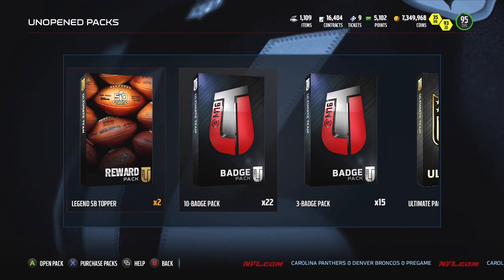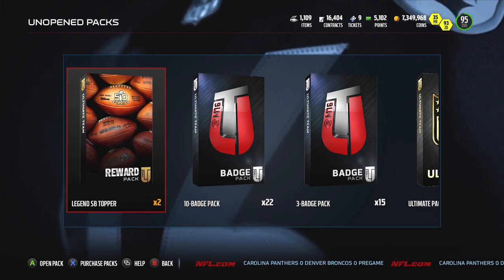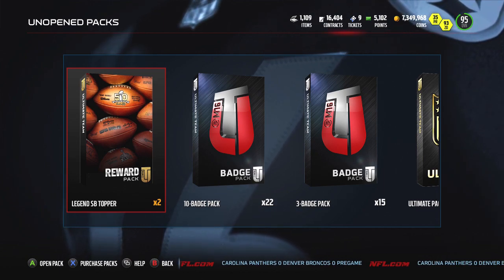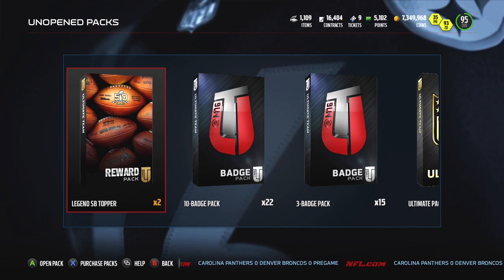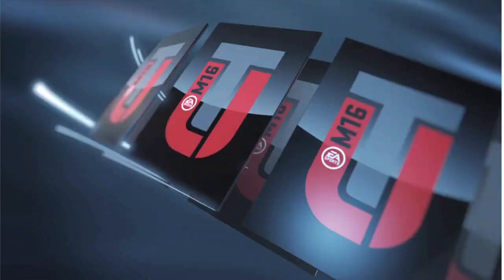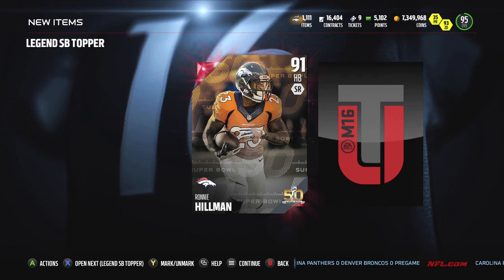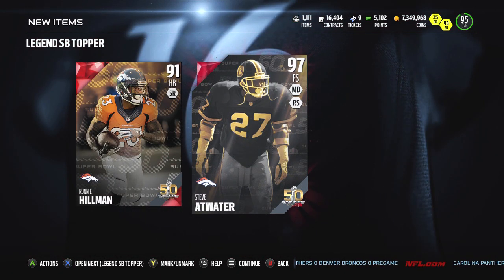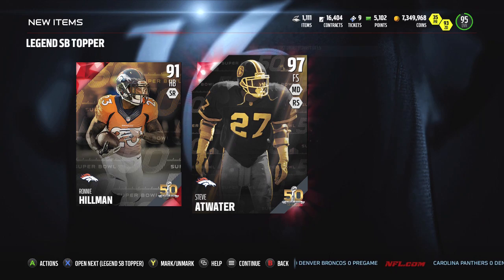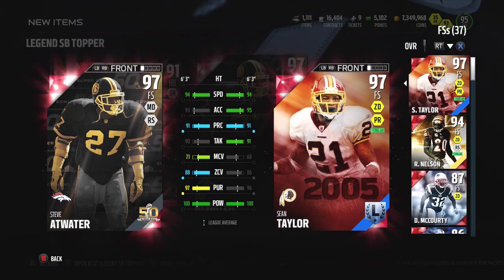Peyton Manning turned the ball over twice, but it was enough compared to what his defense did — and that's just the way the Broncos defense played all season long. That defense somehow found ways to win games. As we open up our first Super Bowl topper, we get Ronnie Hillman, who's a pretty good card, and then we get Steve Atwater — not a bad topper; definitely could have been worse.